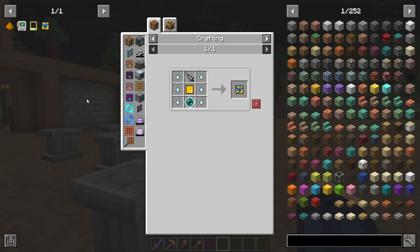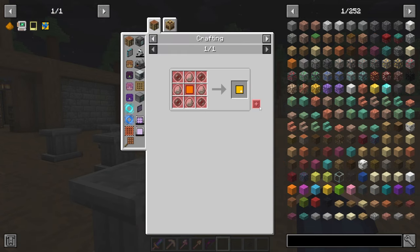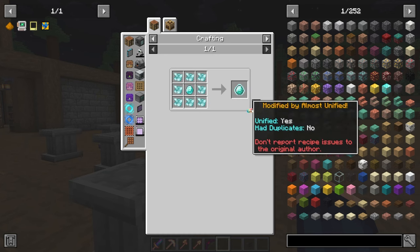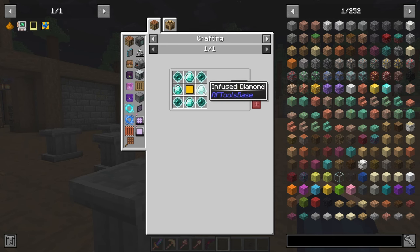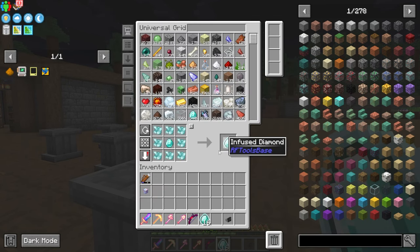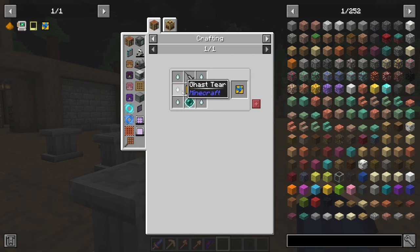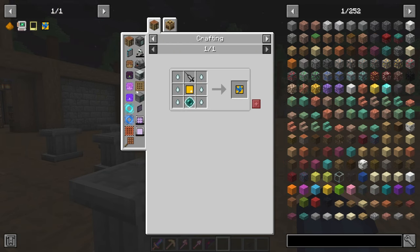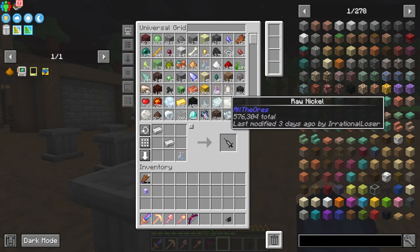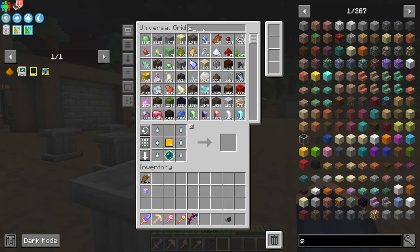We now need to make a flight module — a syringe and a modular template, which we cannot make yet. We need to make a lot more infused diamond and infused ender pearls. Craft the module template, craft this syringe. Why is — where is the syringe? I made two.